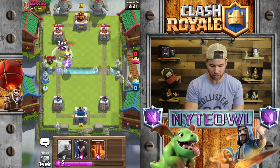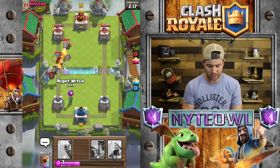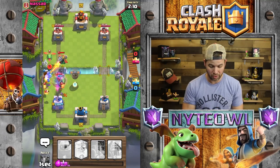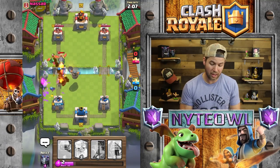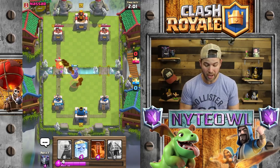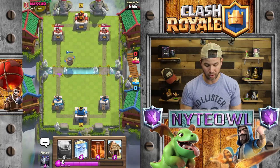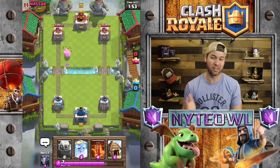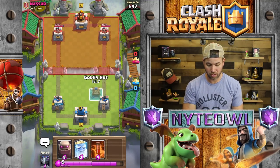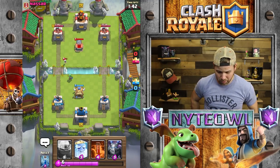He's going to throw the Inferno Dragon down. I'm going to Zap just to get a little bit more damage off. We have quite a bit of air support even though this is a Golem deck — we have the Flying Machine, the Mega Minion, and the bats from the Night Witch. We also have the Goblin Hut just to distract the Lava Hound, so as long as we keep putting it down we should be fine.